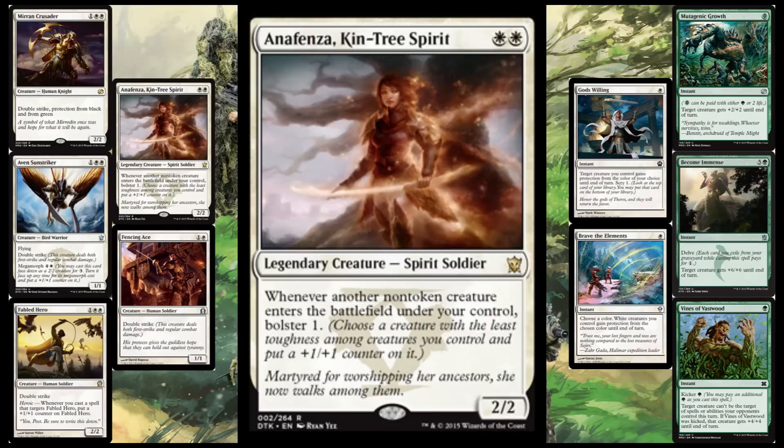The first creature in the deck is Anafenza, Kin-Tree Spirit. She's a 2/2 for 2, and she causes a bolster to occur whenever another non-token creature enters the battlefield. So in almost every case, it is the creature that came out onto the battlefield with this deck. Double strikers that come out with a counter on them already are pretty nice, but that's actually not why she's in the deck. She's really, really important to the math of the deck — and that's where it gets really weird. It's going to totally blow your mind, but I'll get to that later.